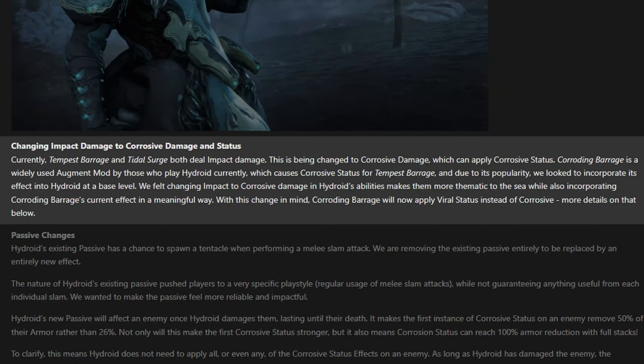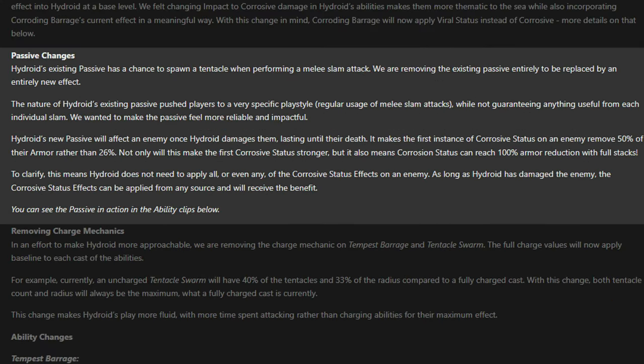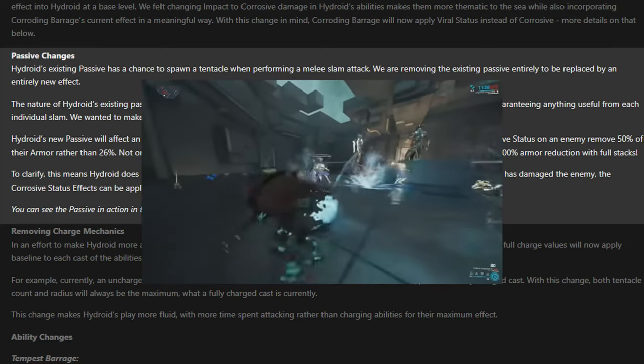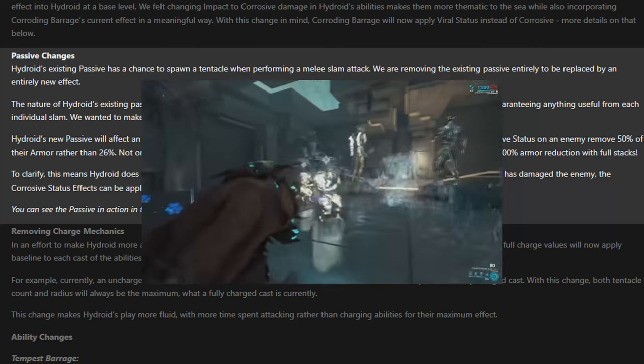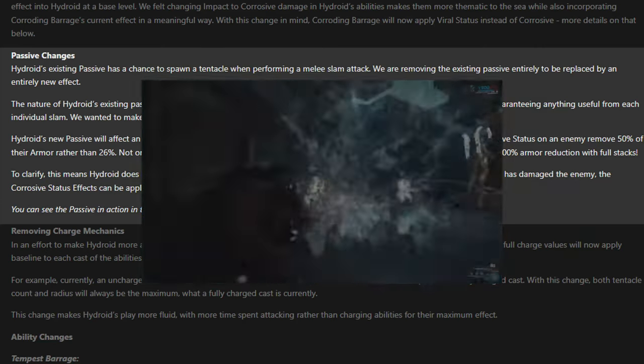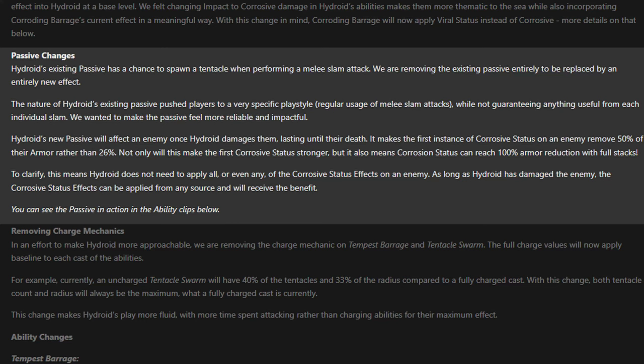To further support this corrosive focus, Hydroid's passive is completely new. The old slam for a chance at a tentacle is gone, replaced with cursing enemies he attacks. Any enemy hurt by Hydroid will suffer enhanced effects from corrosive procs, with the first proc removing 50% armor instead of 26%, rising to full stacks granting total armor strip rather than the normal 80%. This will apply regardless of the source of corrosive procs, so long as Hydroid damaged the enemy in some way just once.